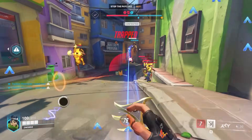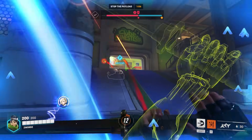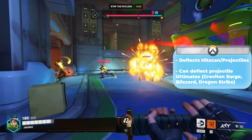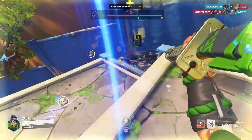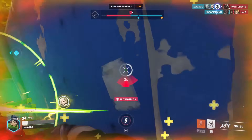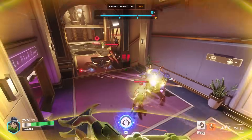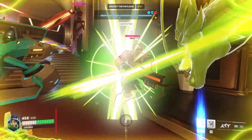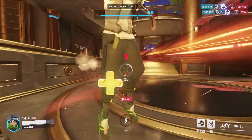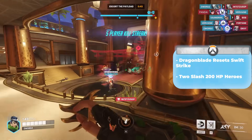His Deflect ability deflects any projectiles or hitscan back toward wherever Genji is facing — it even deflects enemy ultimate projectiles. His ultimate Dragon Blade changes Genji's damage to melee, taking out his katana after a brief animation, resetting his Swift Strike, and allowing him to deal heavy damage. When comboed with ultimates like Nano Boost, Graviton Surge, or Kiriko's ultimate, it has the potential to get a lot of value. He's a fun hero to play and I recommend picking him up if you're looking to try out DPS.